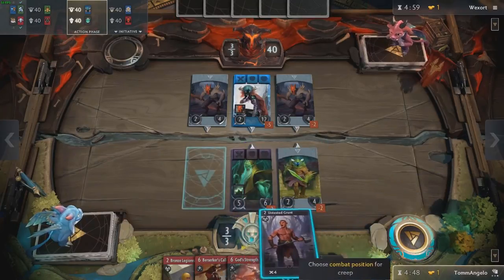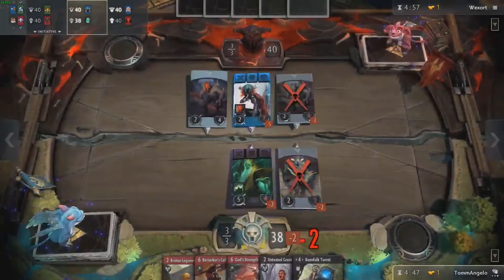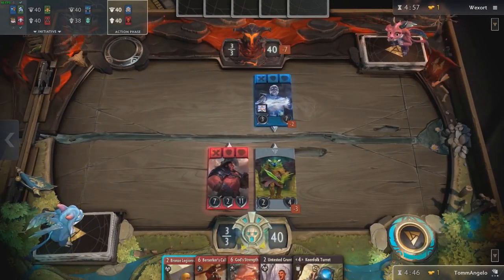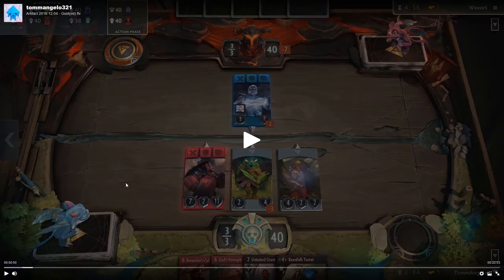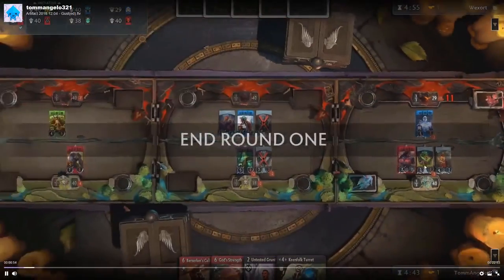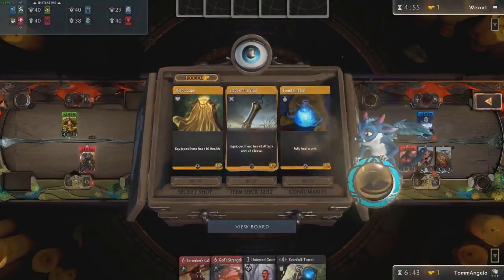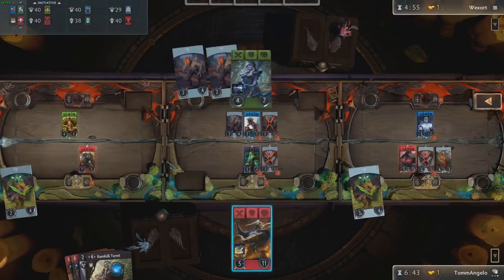This is our first turn — we've got some low mana plays. You kind of want to hold on to Untested Grunt; trading into a creep is not really efficient, so I like what you did there. You want to find a good spot for your Bronze Legionnaire. That right there is not the right spot. You should have placed him next to Axe on this side, because Zeus has piercing damage whenever he casts a blue spell, so all he needs is two blue spells and that Bronze Legionnaire dies for free — that's why Bronze Legionnaires are incredibly strong because of that two armour.